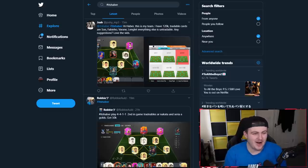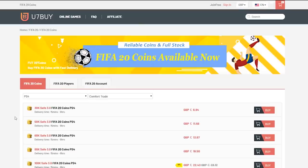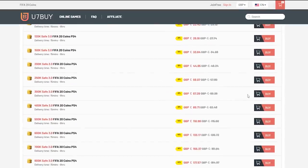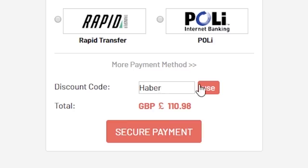Happy afternoon everyone, it's Wednesday and it's time for I Rate Your Team. For cheap, fast and reliable FIFA 20 Ultimate Team coins, check out u7buy.com and use code HABER to get yourself 5% off all of your orders.